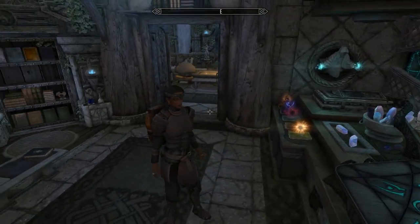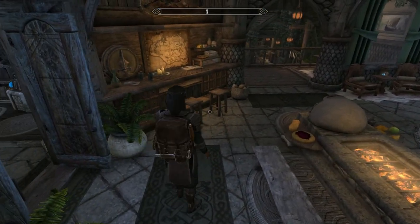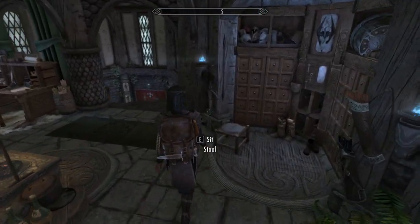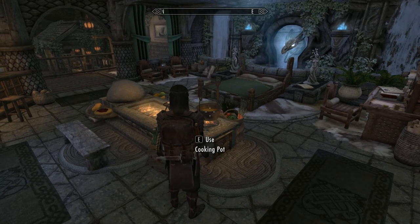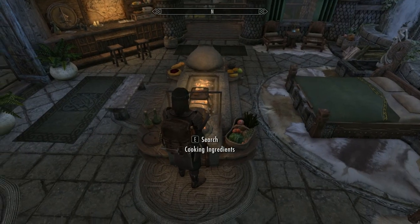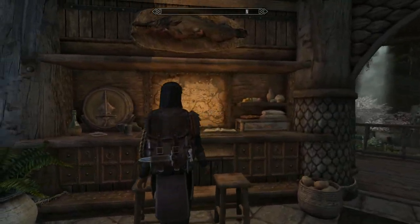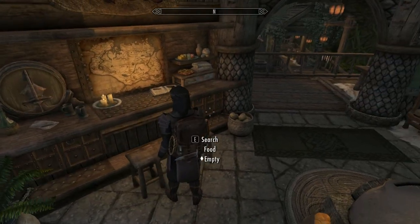I'd forgotten about this house - I used it ages ago and it was a bit dark for me. This is the extended version with the fire pit in the middle and the oven - you wouldn't get that with the console versions. There are a few details you wouldn't get on consoles. The entrance to the gardens is just down there ahead. That would actually be where you cook, with a fireplace and a cooking pot. And there's a place to store all your food.